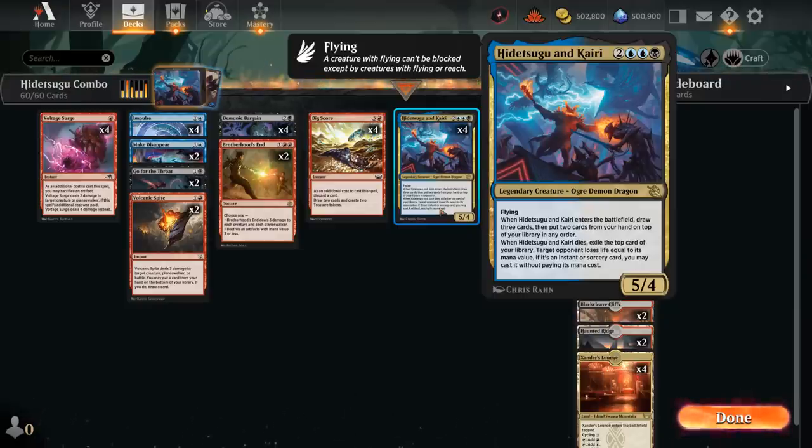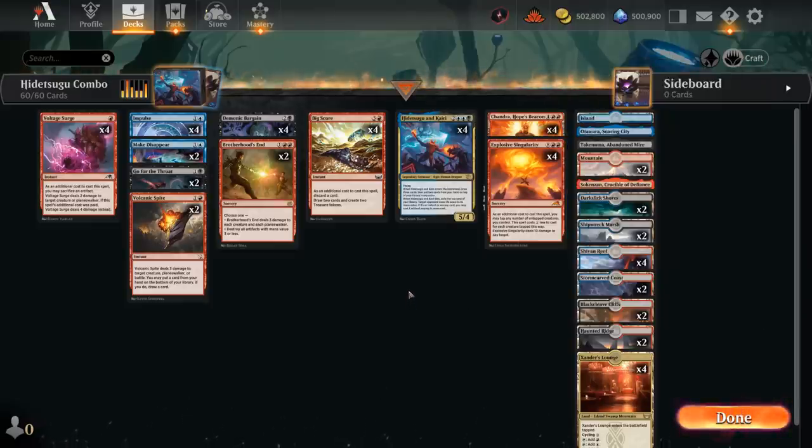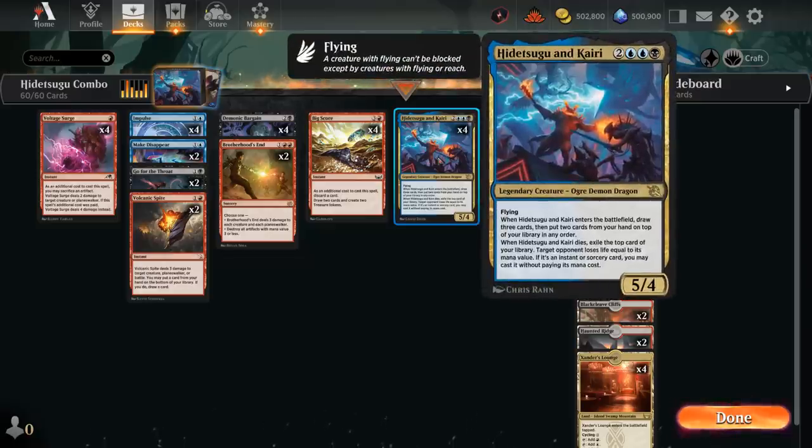Our plan is to cast Hidetsugu and then brainstorm Explosive Singularity to the top of our deck. The 10-mana sorcery deals 10 damage when revealed with Hidetsugu and Kairi, and then we also get to cast it for free dealing an additional 10 damage. That's 20 damage, often enough to kill the opponent on the spot. We can do so as early as turn 5 thanks to Bigscore making extra treasures, which also helps find missing combo pieces and gives us mana to kill our own creature. Sometimes we can also count on the opponent's removal.